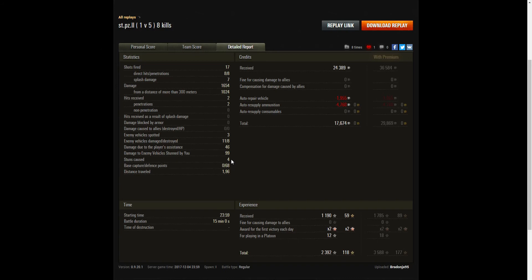He managed to defend the cap for 68 cap points — just 2 cap points away from getting a Defender medal on top of everything else. That's incredible. On a standard count he received 24,389 credits, and after repair and ammunition resupply he still had 17,674 credits — a huge amount. He received 1,190 base XP, times 2 for the first victory of the day, plus an additional 12 for being in a platoon, giving a total of 2,392 experience points altogether.